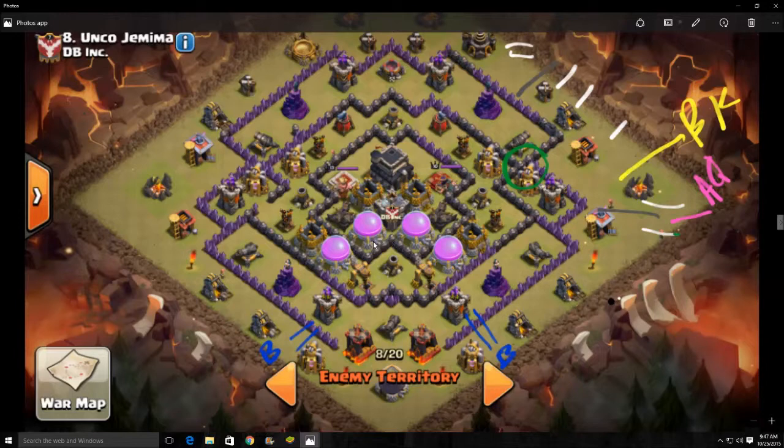Their line would be right along this air defense archer tower. My whole goal was to drop one archer to anchor, then drop a golem with wizards behind it, then the archer queen. I was going to drop my barb king nice and late, and drop a jump spell right here — you see where this green circle is — to give a lot of access right into the queen. The barb king with his ability would smack that queen.